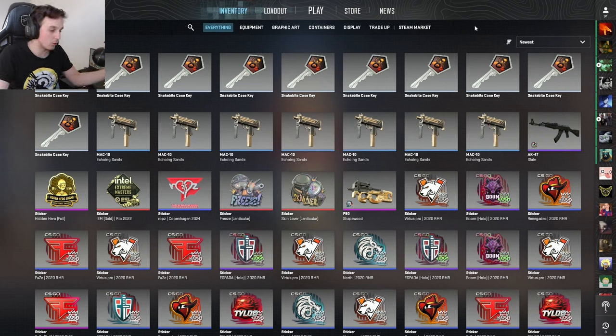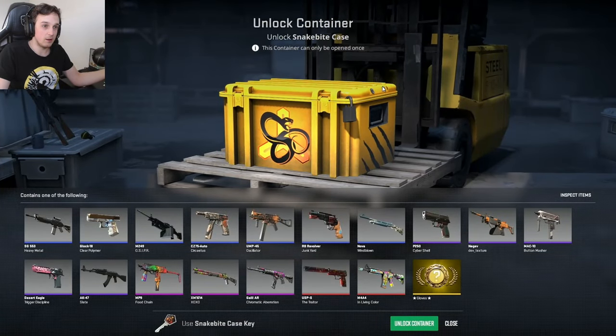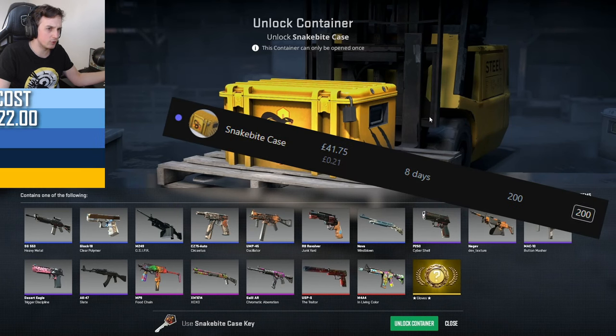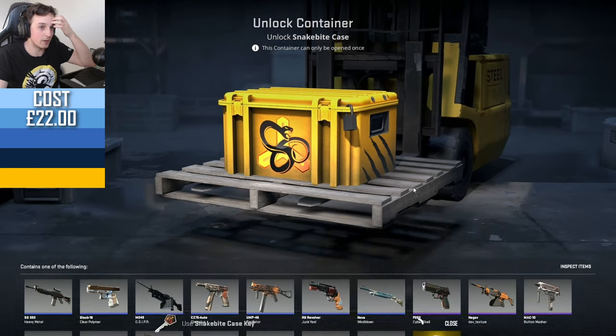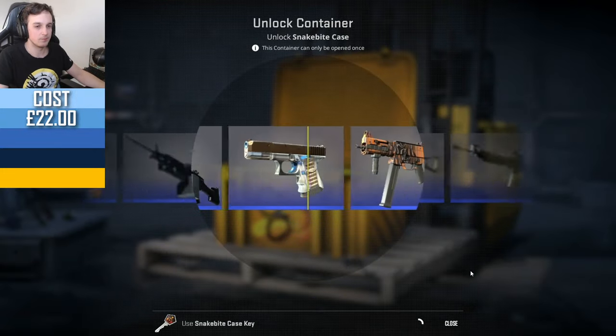Continuing on with our main theme of this series, let's open 10 cases. Today we're opening Snake Bite cases. I put a significant investment into these cases — I think I've got something like 200, 250. To me that's a ridiculous amount. I know people buy thousands and tens of thousands of cases, but even 200 is a lot. But let's see — will we get something good? Who knows? Unlikely.